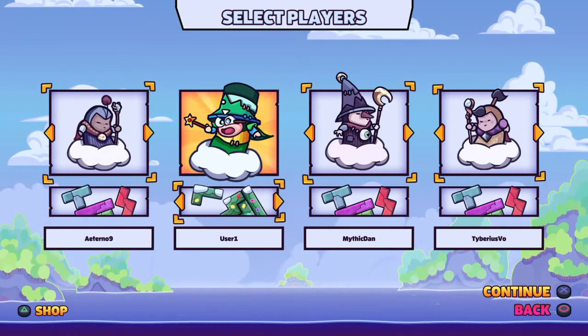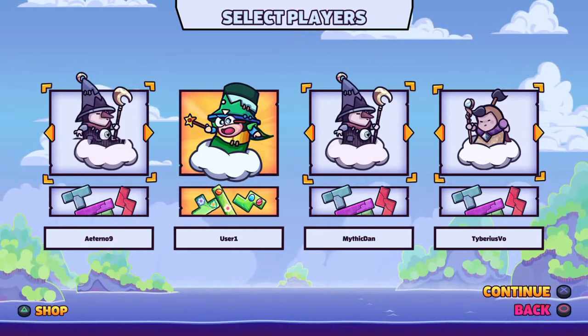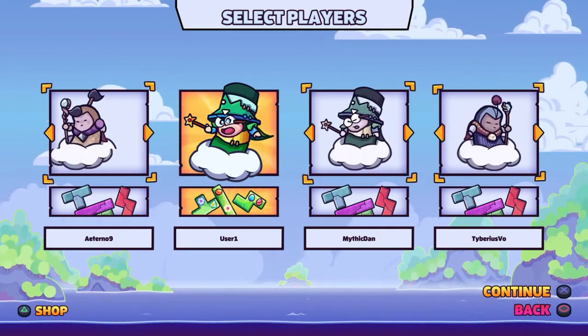Oh wow, I didn't know you could choose which one of your blocks looks like. Oh, that is cool. I didn't know that. What do I want to be? Do we have four characters? Oh, we do have exactly four characters. I'll be this guy.